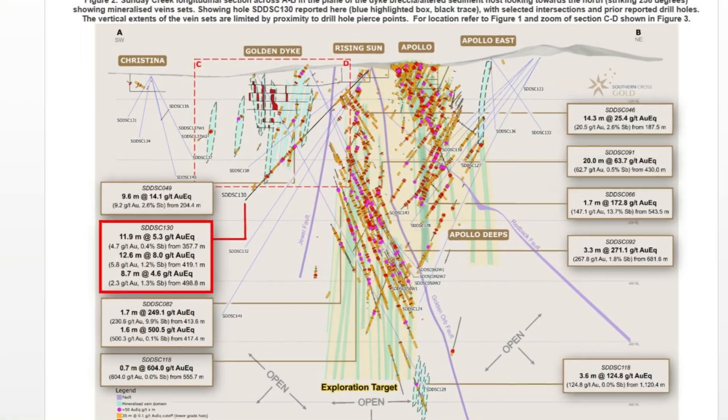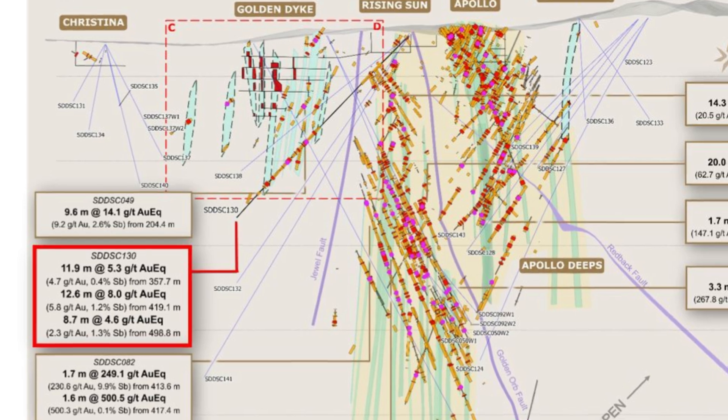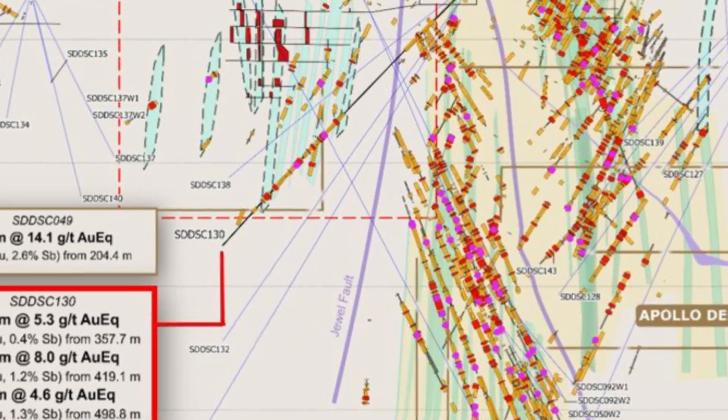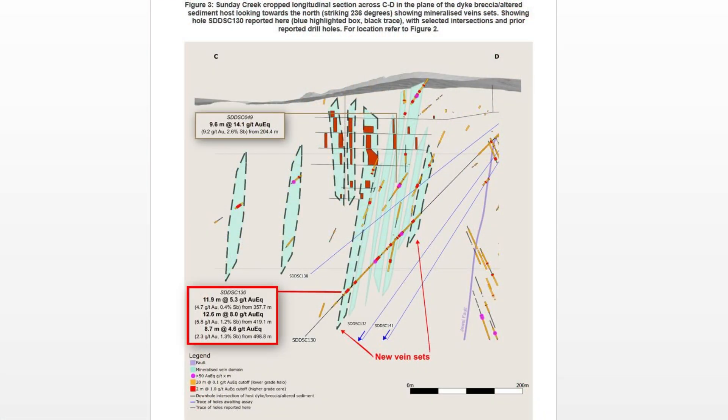Hole 130 is the first hole drilled from east to west at a high angle to the vein sets — the first time under Golden Dyke — and did it deliver? It delivered in spades. We hit some very wide zones of mineralization, hundreds of meters literally, running multiple grams: 214 meters at 1.3 grams gold equivalent.